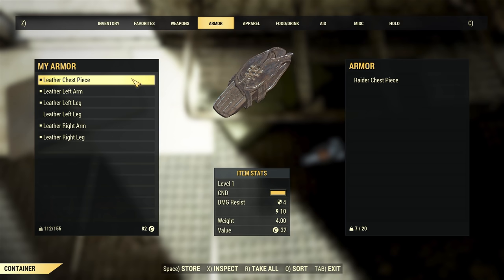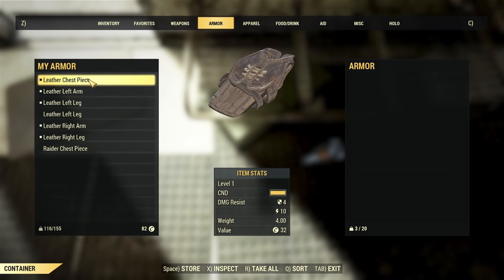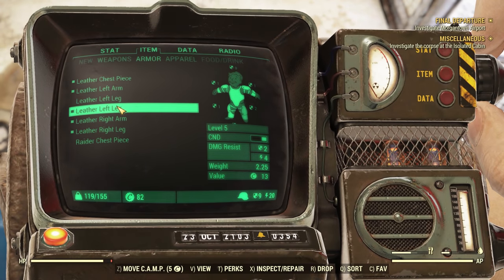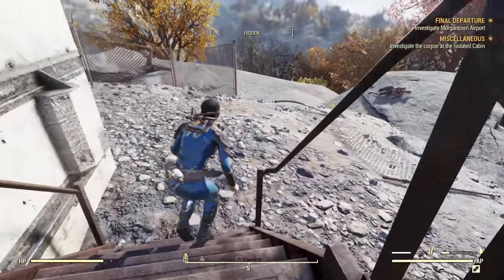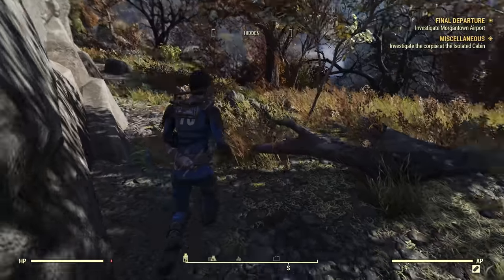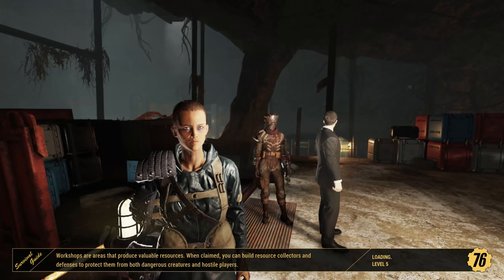This is an interesting thing because it actually only is half a pound heavier and it swaps over the resistances. Right now we're far more likely to get hit by ballistic weaponry rather than energy weaponry, so this raider piece would actually be better for us in the immediate. And seeing as we made it all the way there, let's fast travel back to camp. Every opportunity to fast travel is an opportunity to not get shot — that's what we're going to be doing.